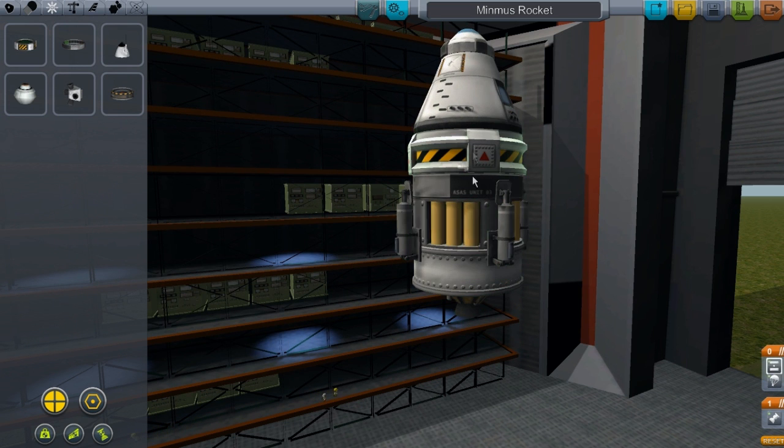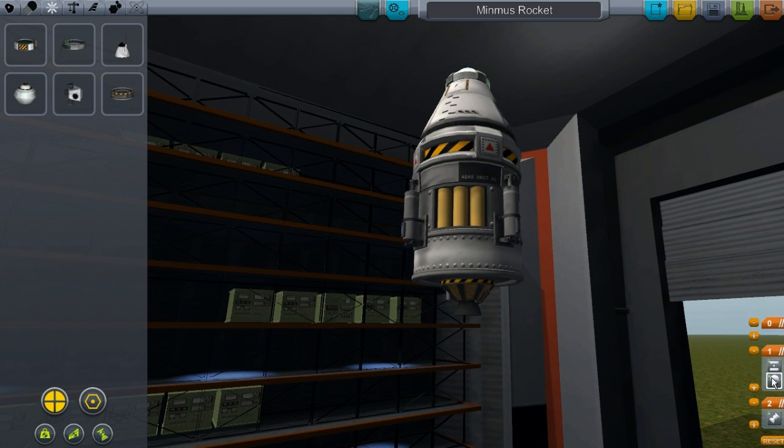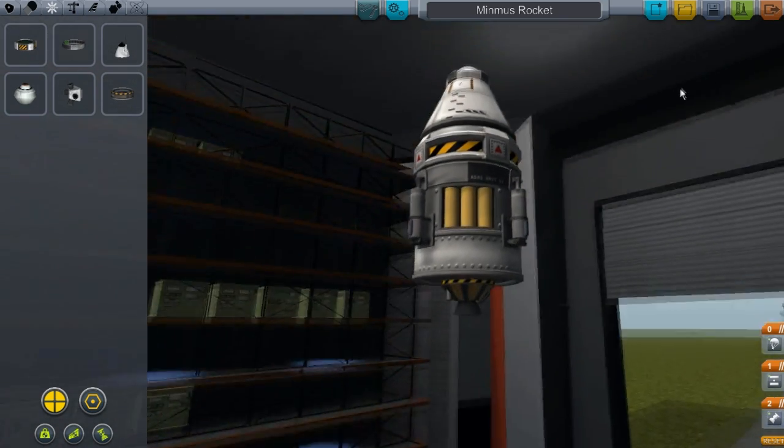Our SAS units — we need a decoupler, SAS, our RCS, and our fuel. Now, I'm going to go through the staging real quick. You can see our decoupling will also bring out our parachute, and we do not want that. We want to decouple and then have control over our parachute.